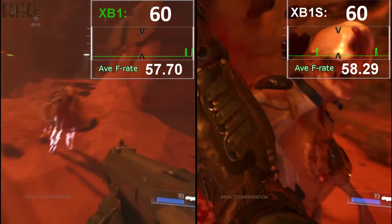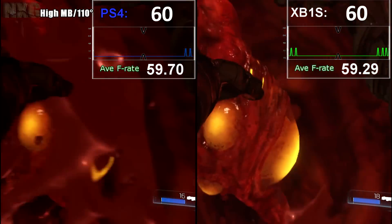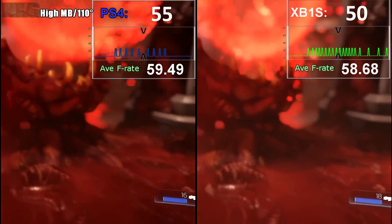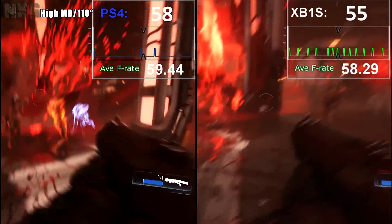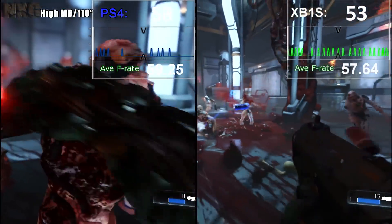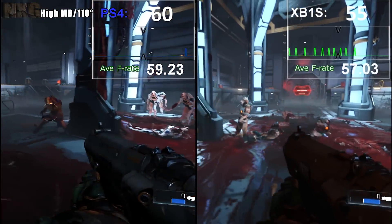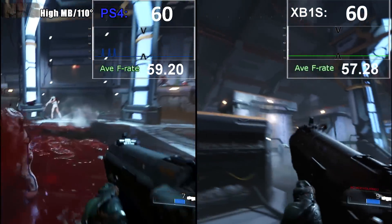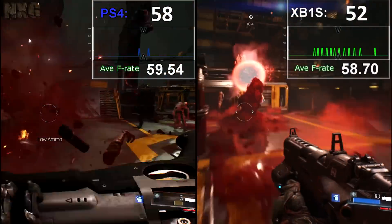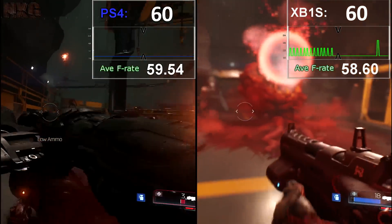Compared to the PS4, it's pretty much the same story we've seen throughout this test — it's close, but not quite there. It's certainly better than the standard Xbox One, and the dynamic resolution is still lower on the Xbox One S, but the performance is better, if not quite at the same level as the PS4. It doesn't change everything and pretty much sums up what I covered in my video yesterday.